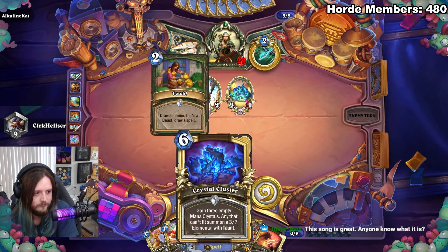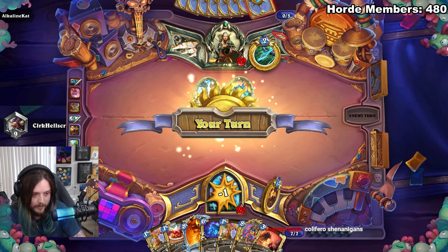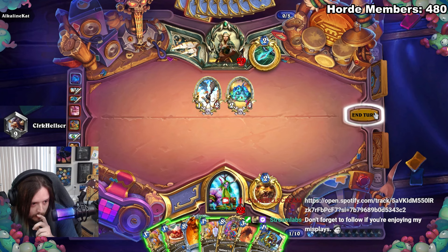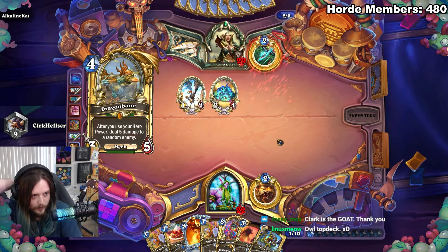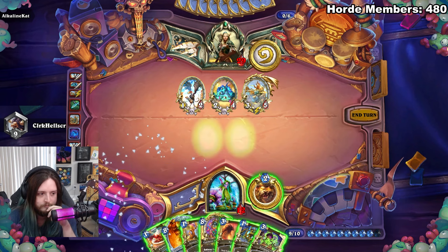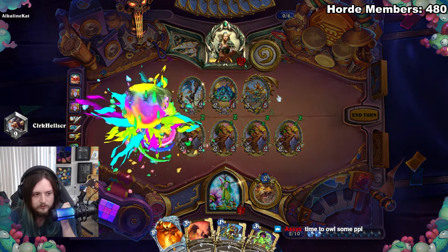It's a good thing this guy's deck is omega slow right now because I can play Cluster. We might actually have this pretty soon if I can top deck a Living Roots or something — that's four Owls. I wish I got a taunt from this but dude he's just so slow. This song is called Chimera by Polythea. Oh my god there's the Living Roots! Oh my god don't fail me now — game don't fail me now. Give me innervate. I might have an innervate in this deck but I just don't have a way of going omega wide.